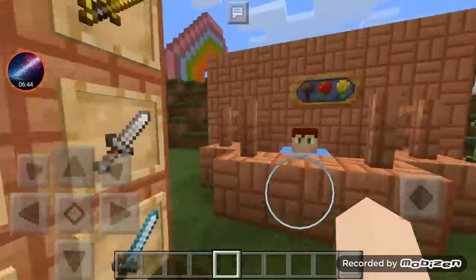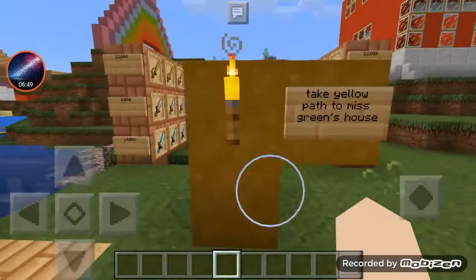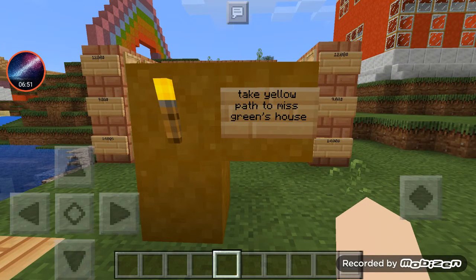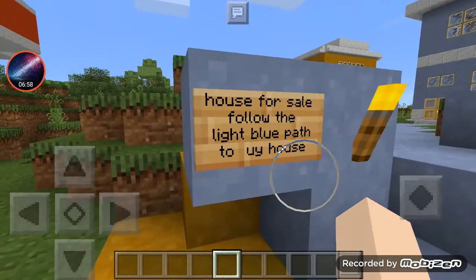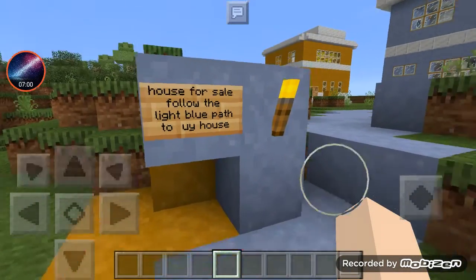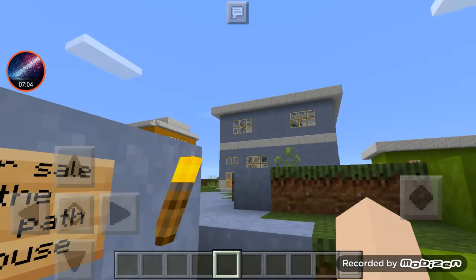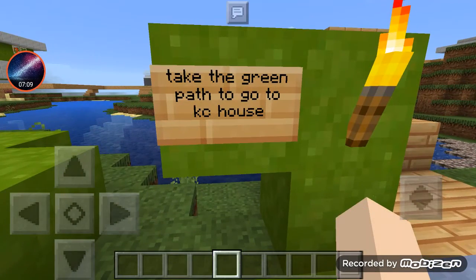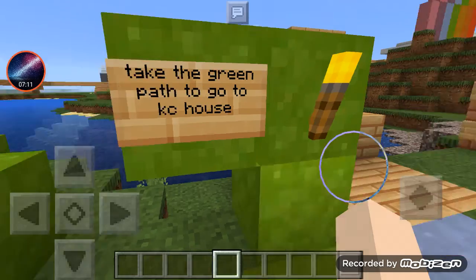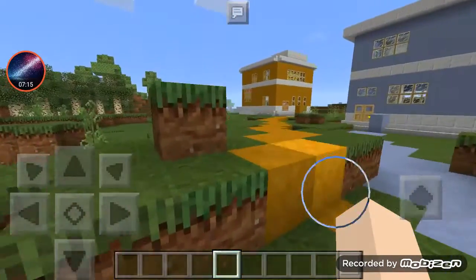Over here you go to the shop to buy stuff. Take the yellow path to go to Mrs. Green's house. There's also a house for sale on the light blue path.